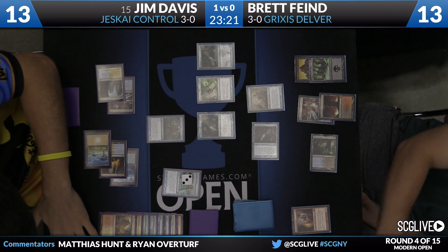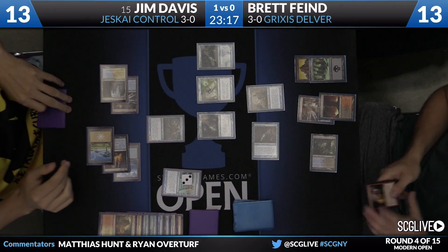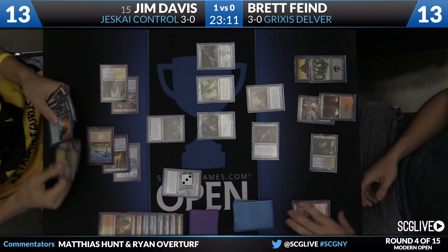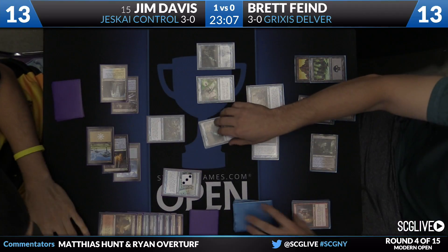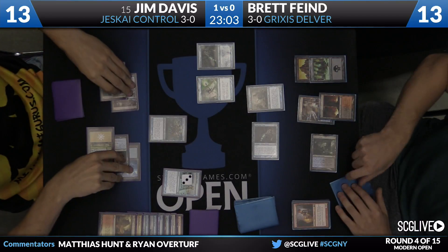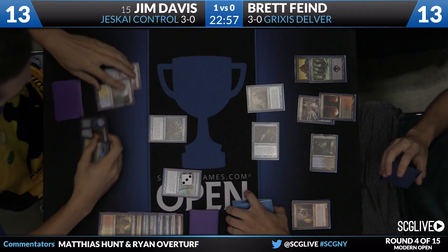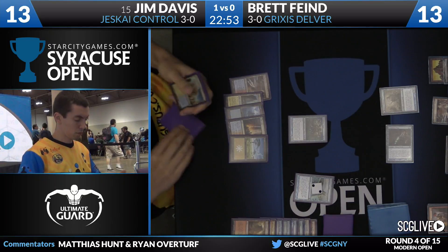Jim will cast Vendilion Clique on Brett's end step. If I'm Jim, I'd like to get a look at Brett's hand, especially after there was no action on that Lightning Helix. Brett is holding Snapcaster Mage, Snapcaster Mage, and Spell Pierce. It's a solid holding. Jim has one Spell Snare. One of the Snapcasters is going to be leaving that hand — Jim takes one of the two Snapcaster Mages. Jim will untap, and the best part from his side is that he's not even behind in the race: it's 13 apiece. This is looking really good for Jim.